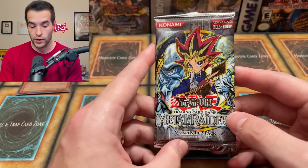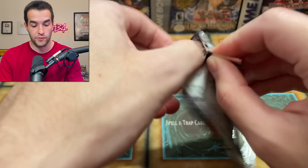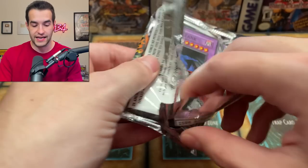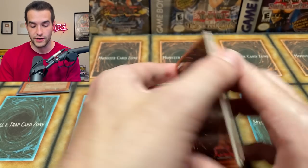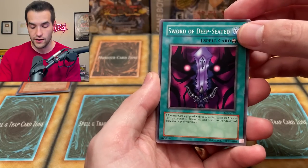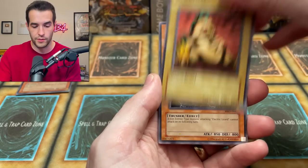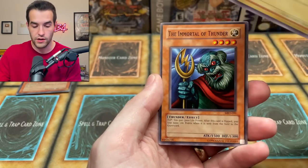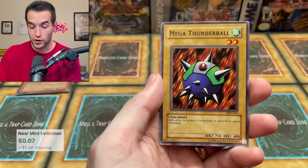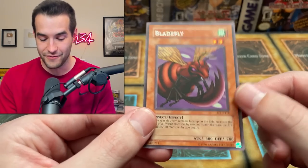If you guys have enjoyed it, make sure to subscribe to the channel for more epic content. Hopefully we will end it with a fire pull, because that Cyber Dragon tin was great. Other than that, pulls haven't been that good — let's see if this can end it with something crazy, like a Gate Guardian. It would be Thousand Dragon. We could get Summoned Skull, Solemn Judgment, all that amazing stuff. And of course, Panicial Moth. Swords of Deep Seated. Niwatori. Electric Lazard. Labyrinth Tank. Crawling Dragon. The Immortal of Thunder. Mega Thunderball. And a Blade Fly. And we struck out on the Buster Blader tin. That's okay, because that was an awesome opening and I hope you guys really enjoyed it.